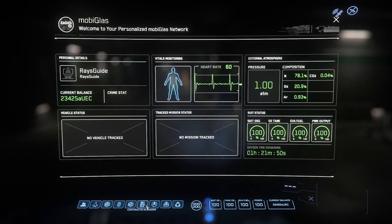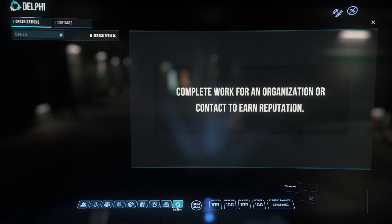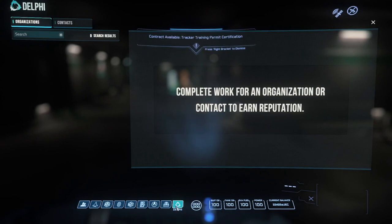I want to talk about organizations and reputations. I'm going to open up the Mobiglass and check this Delphi app here. As a brand new player, I have nothing yet, but that will change. If I successfully do work for an organization, that gets me reputation, and that is one way to get more challenging reputation missions. UEC and reputation are the main tokens of advancement in the game.